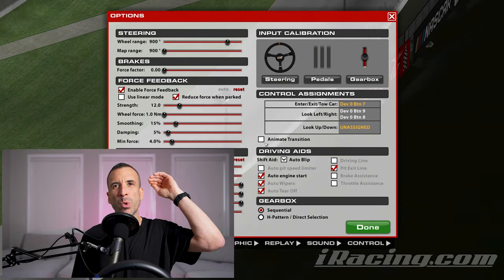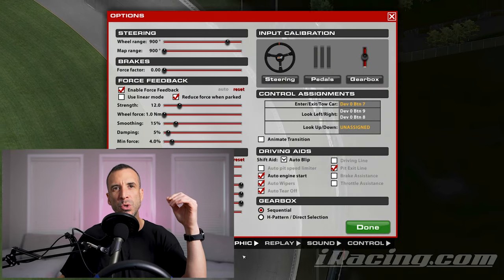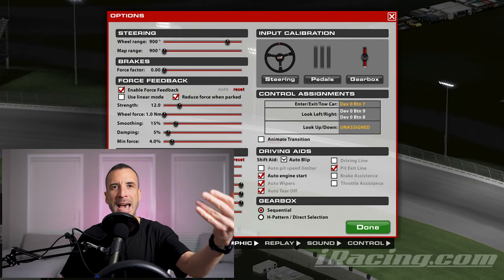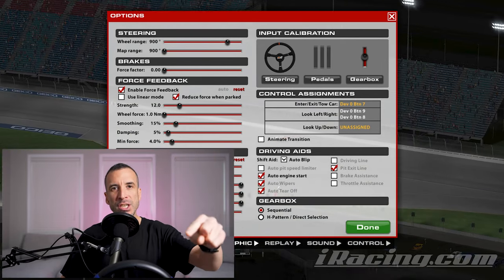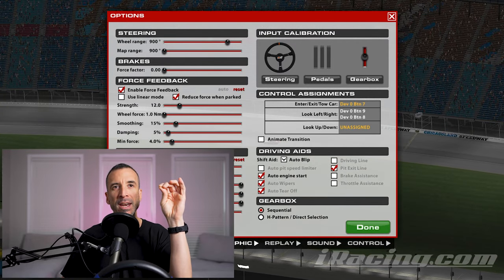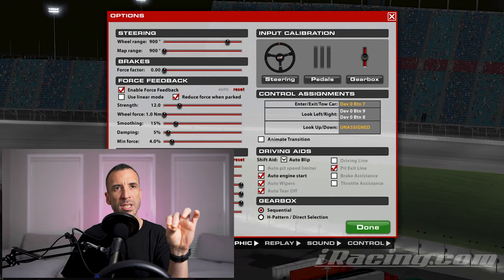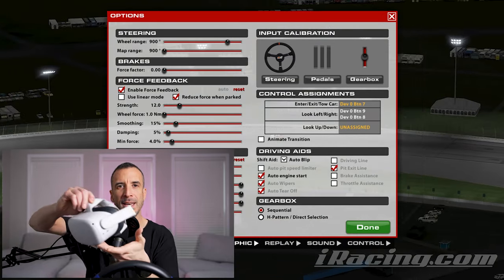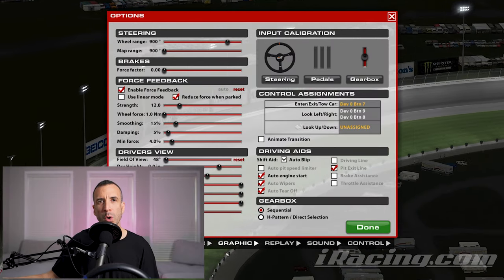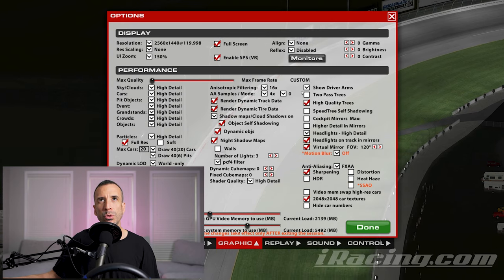Let's dive right into it. Go to your graphics settings in iRacing — or any other racing game that has this setting — and change it, especially for single monitors and triple monitors. If you own a VR headset, you're in luck because you don't need to worry about this setting; it's all set for you. What are we talking about? We are talking about Field of View.